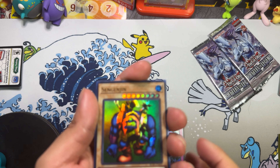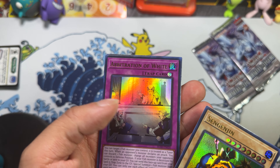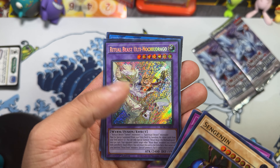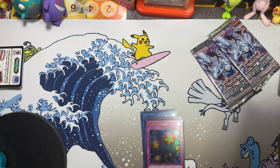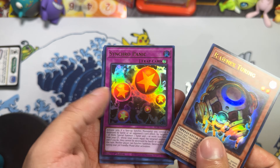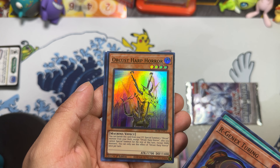Alright, oh we got C-Jen Jenny, Arbitration of the White, Ritual Beast Ulti — and that's a pretty nice looking card — Sprite Jet, and some more birds. Birds, birds, birds — bird is the word! Argenix, Synchro Panic, Snacks, Orcus, Tarp.